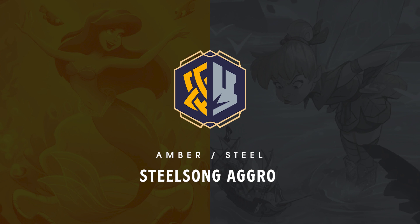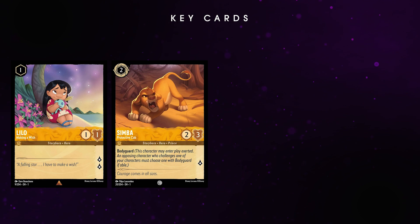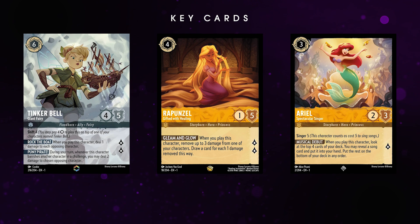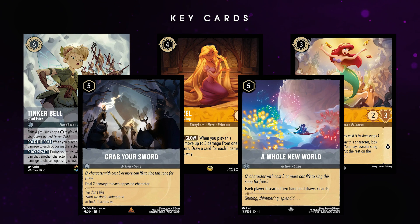Next up, if you've played Lorcana at all in the last month, you probably could have guessed a top 5 list would be full of aggro decks. This next list is an Amber Steel deck I'm calling Steel Song Aggro. This is similar to the previous deck's Amber line, but less combo dependent and more straightforward. This deck focuses on the aggressive questing cards in Amber, like Lilo and Bodyguard Stitch, and combines it with early game defensive cards like Duelist Hook and Smash. This combo allows you to rush lore yourself while also controlling the push of rival aggro decks. A few turns in, you can either continue your aggro push or settle into a mid-game lockdown with cards like Giant Tink, Rapunzel, and Ariel, who can sing songs like Grab Your Sword and A Whole New World, hence the deck's name.